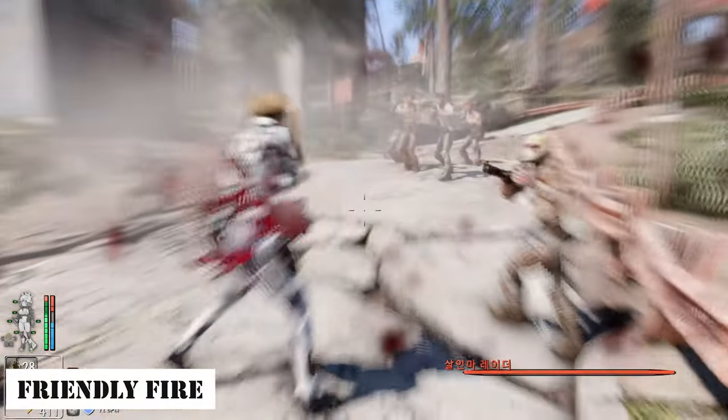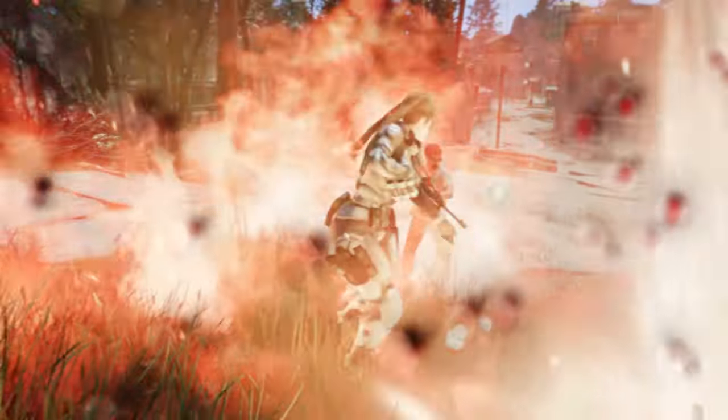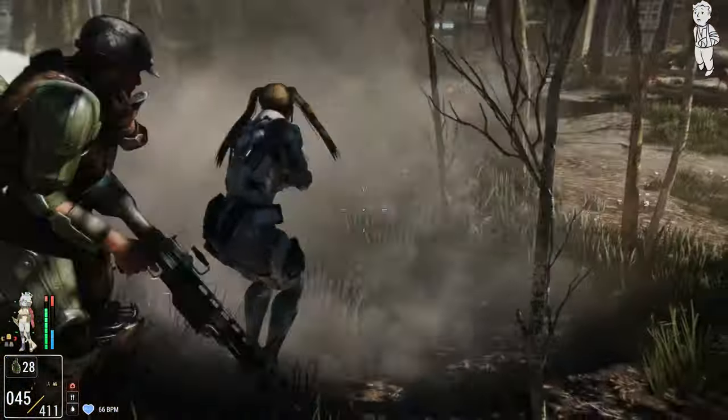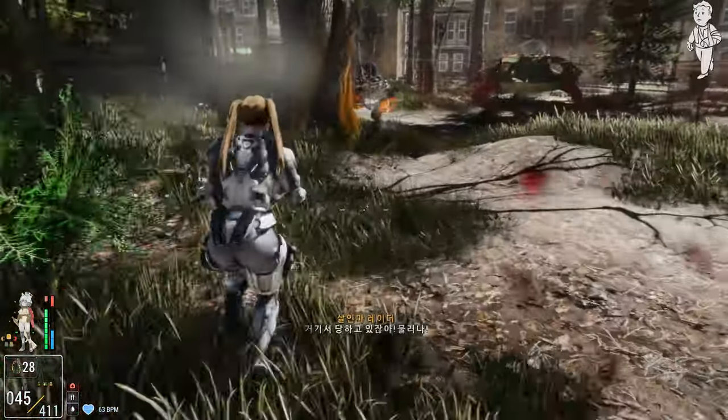Next is Friendly Fire. This enables NPCs to cause friendly fire. In the past, enemy projectiles only harmed the player, but now explosives thrown by enemies will also harm their own allies. For instance, if a raider throws a Molotov, raiders near the player will also be affected. This mod adds a touch of realism to combat in Fallout 4.